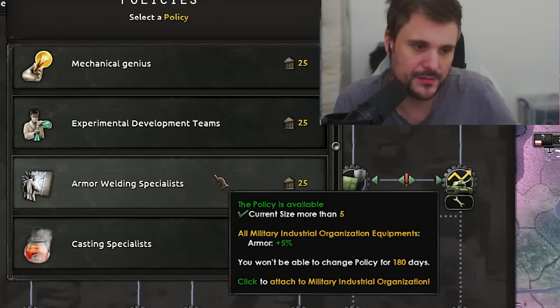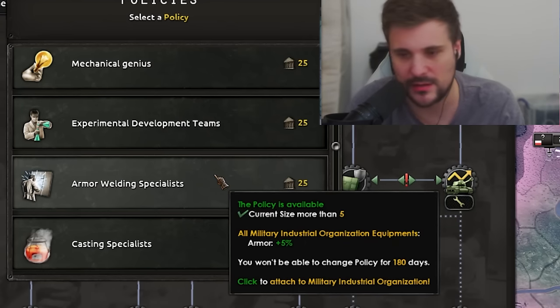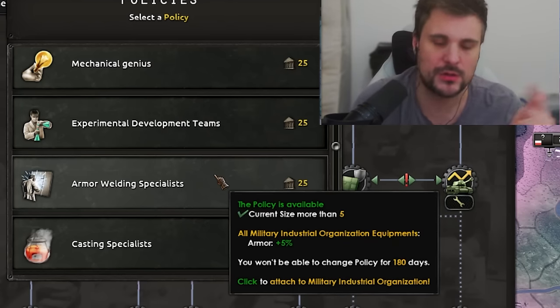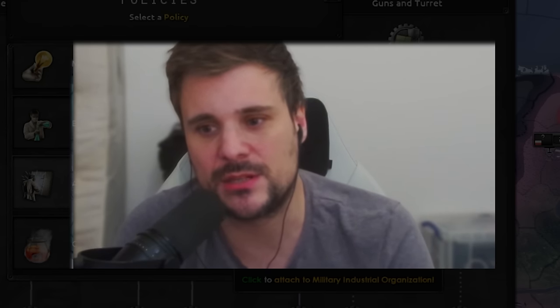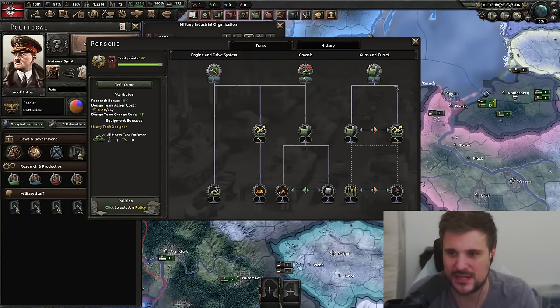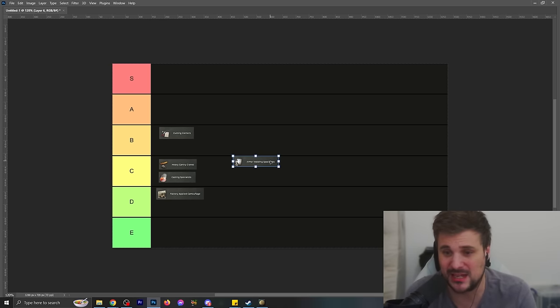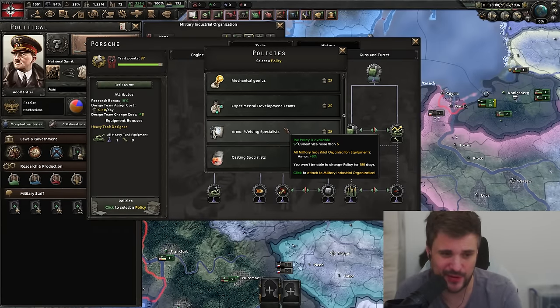Armor welding specialists: tanks that use this Mayo will gain plus 5% armor. Tanks that have armor are kind of what tanks are all about, and you get to take advantage of destroying the org of the division you're fighting 50% quicker, making them break quicker and ending the combat quicker. It's difficult to see if 5% on top of what you've already got is actually worth it. It's nice if you're stacking armor, but look at all the armor bonuses you've got from traits anyway - 5%, 5%, 5%. This is relatively tame compared to other policy options.